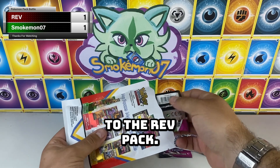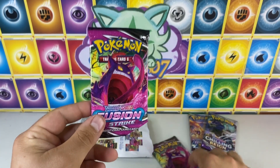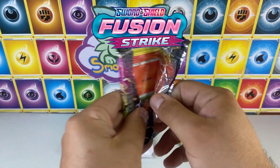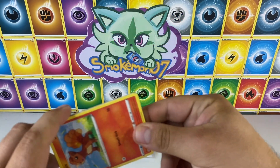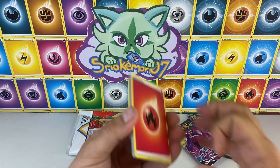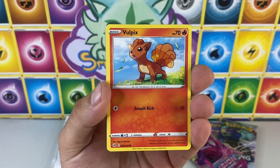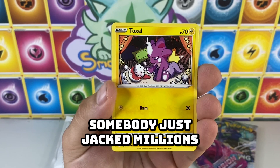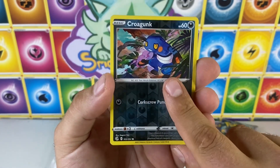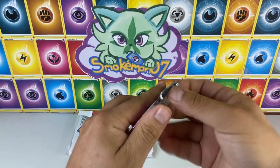We could actually do Fusion Strike versus Fusion Strike with the same artwork. So this is Rev's Fusion Strike. Going with double Gengar packs — my most hated set for sure. We just found out that somebody stole all the cards out of this set — somebody jacked millions of dollars worth of Gengars and Mews, I think from Fusion Strike. Rev's Fusion Strike — no go.